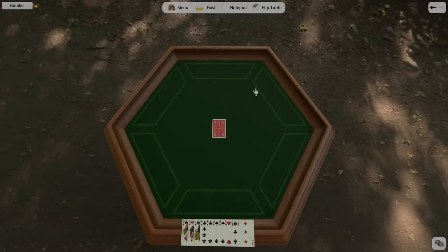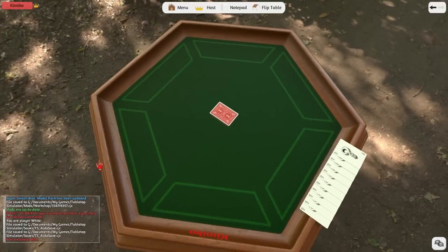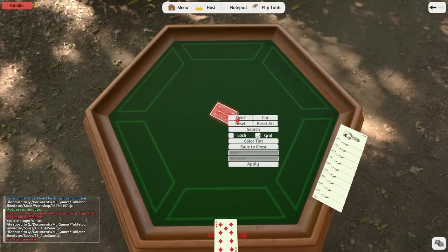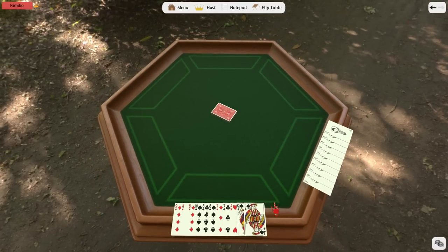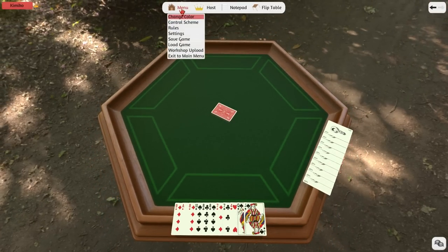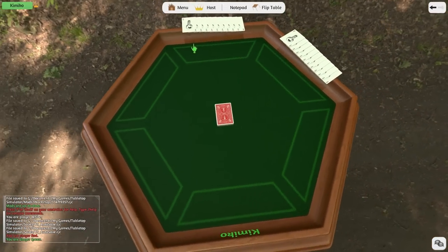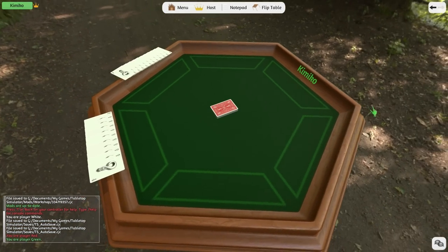When cards are dealt out, they are placed in an area which we call your hand. Each person has their own hand and in that space, no one else can see your cards except for you. So when I change my color to red, you can see that I no longer see the cards in my old hand. Once red is given some cards and I switch to green, you can see that I can't see either hand now. So you can play all kinds of card games just like you do in real life.